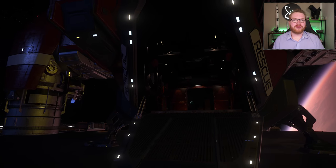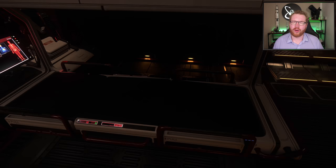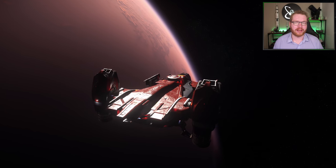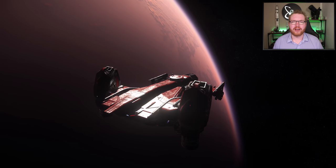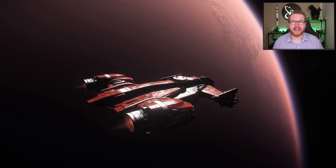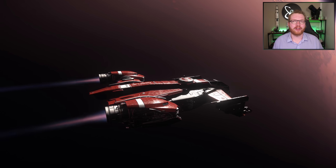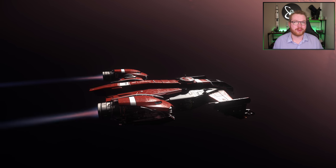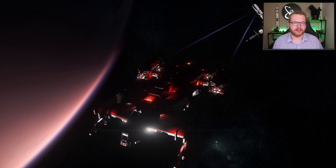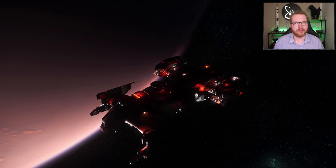Then we have the Drake Cutlass Red, a sister ship to the Cutlass Black, but where the Black is the more combat-focused variant, this is the Search and Rescue variant. Rather than having a big cargo hold at the back, this has a small med bay. I bought this for in-game money because it's nice to have a relatively small ship with a med bay in case you need to use it as a mobile spawn point. If you're doing anything where you're expecting to die a lot, set your spawn point there and you'll spawn at your ship instead of the station. You can get this at the New Deal shipyard for 1,810,500 Alpha UEC.